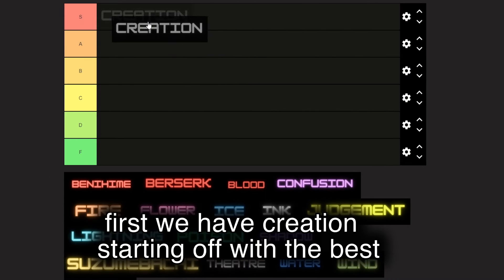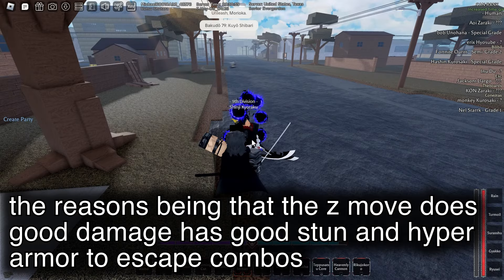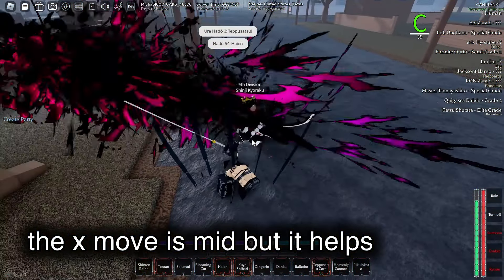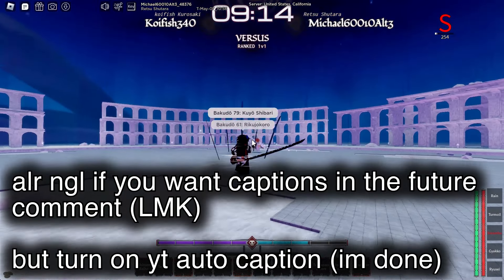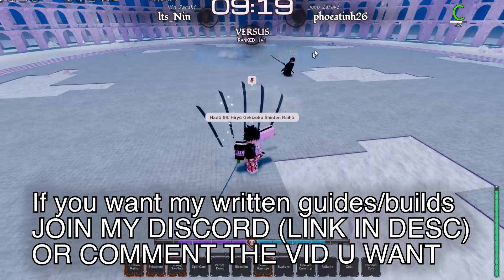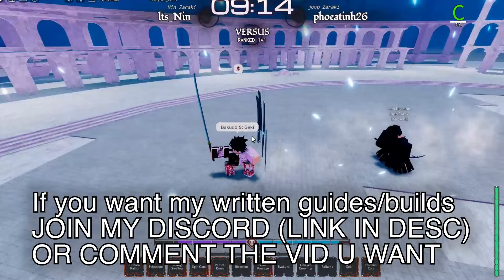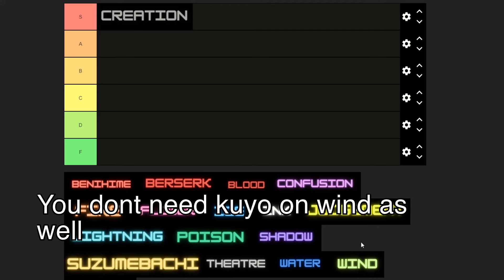First we have Creation, starting off with the best. The Z move does good damage, has good stun which you can use during high-end, and has good hyper armor to escape combos. The X move is mediocre but it helps. Its strongest move, the C, has a very low cooldown — like 12 seconds — and it stuns your opponent for a few seconds, allowing you to do whatever combo you want. I'll play some clips throughout the video showing the potential of the different Shikais, but this is an editorial so I won't be showing specific combos. If you want specific guides, comment down below or join my Discord.